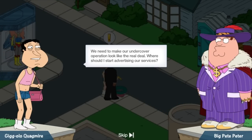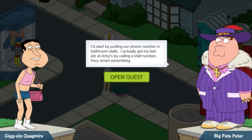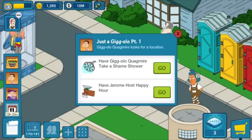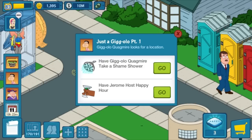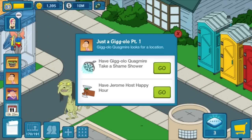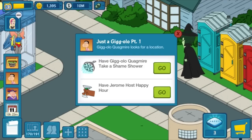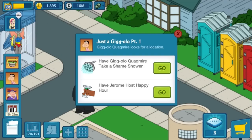We need to make our undercover operation look like it's the real deal. Where should I start advertising our services? I'd start by putting our phone number in the bathroom stalls — I actually got my last job at Arby's by calling a stall number. Very smart advertising. Characters usually do have side quests and stuff, and I'm actually taking the shower already. So that's pretty cool.